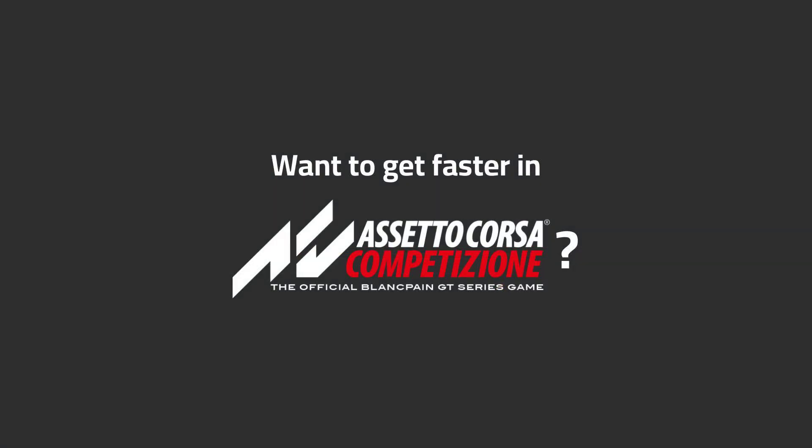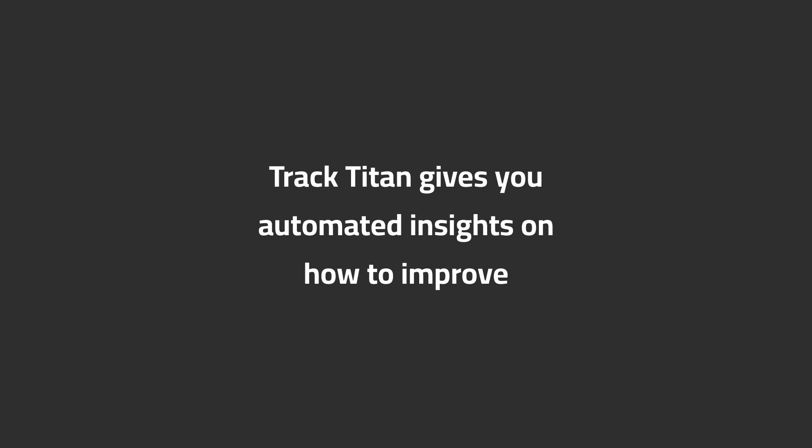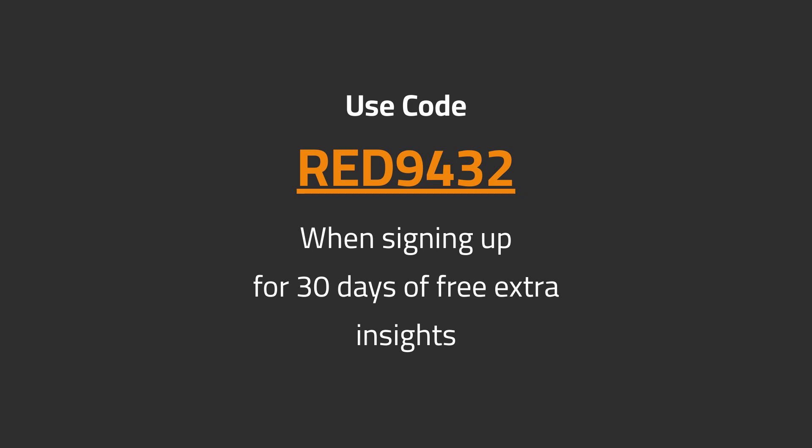Want to get faster in ACC? TrackTitan gives you automated insights on how to improve. Use code RED9432 when signing up for 30 days of free extra insights.